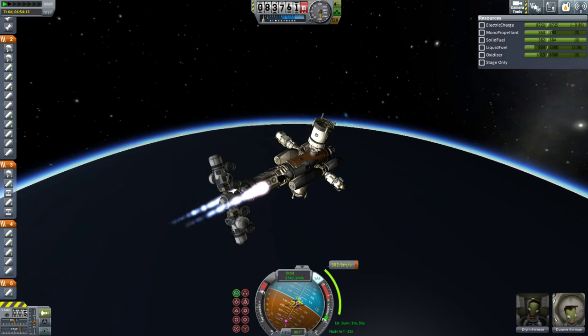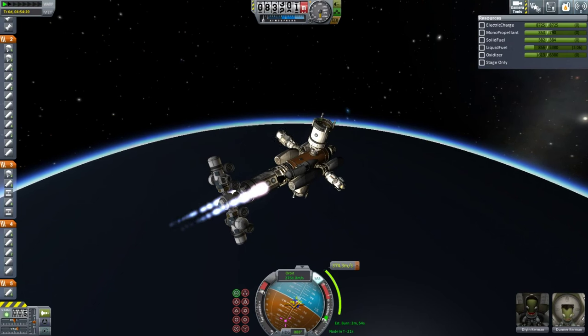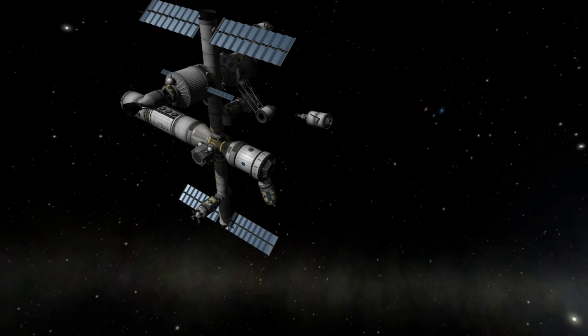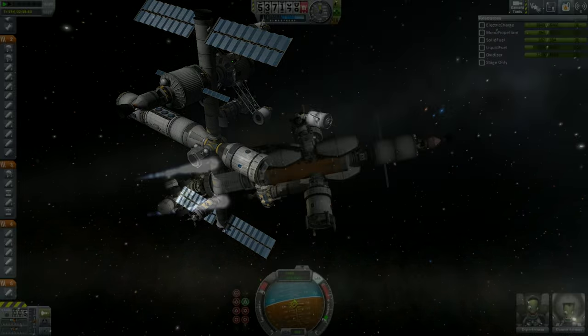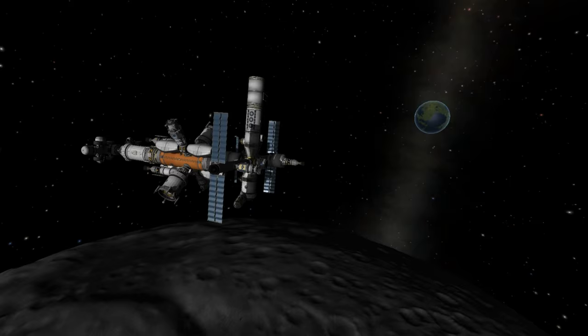With the crew all on board, we can begin our burn for Moon Station. Reliant just about ran out of fuel doing an anti-radial burn, so I had to send a transfer stage out from Moon Station to intercept Reliant. The intercept occurred just before Moon periapsis. After we docked and transferred fuel, it was a simple matter of rendezvousing with Moon Station. Safely docked at Moon Station, we refilled the orange tank.